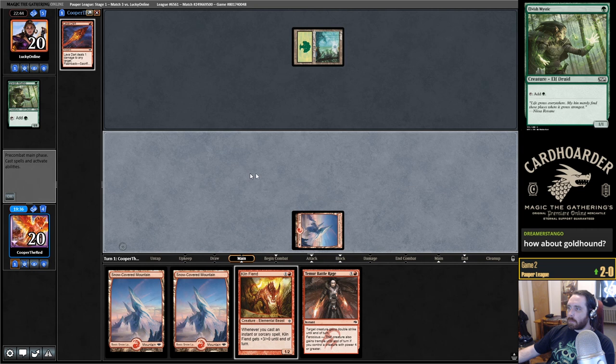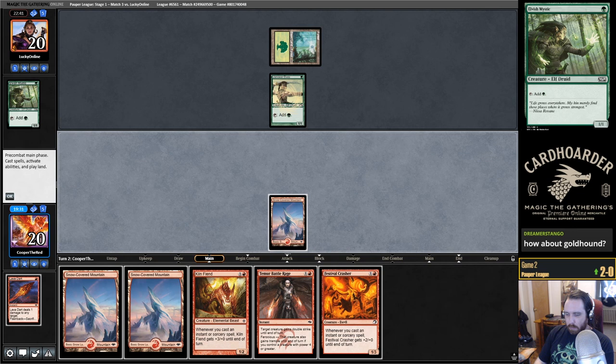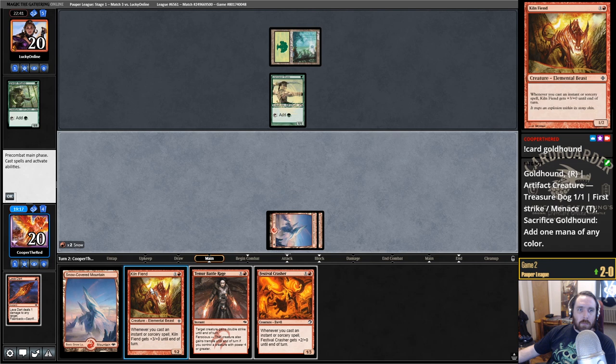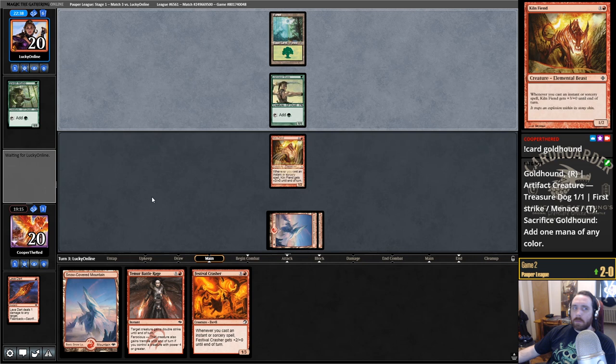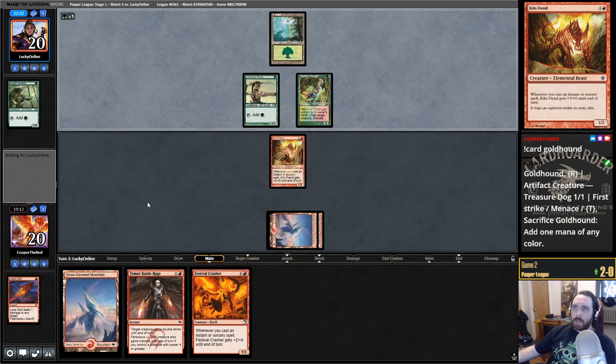Let's kill the Mystic — speaking of something to do on turn one. Double Goldhound. I think the Hoplite is going to be better than that. Maybe I should have killed the Llanowar Elf with the Lava Dart there? Nah — better to have the Lava Dart grow my Kiln Fiend. Probably going to want to kill the Quirion Ranger anyway.